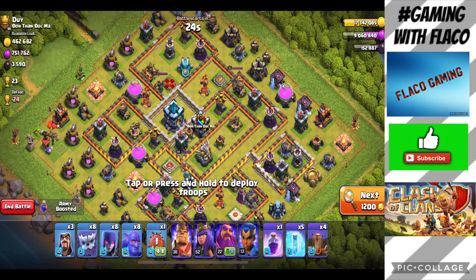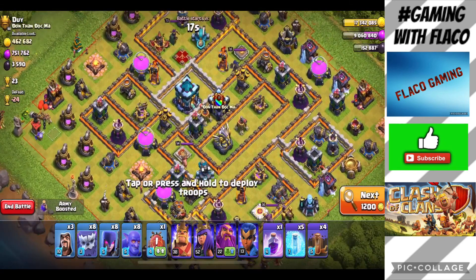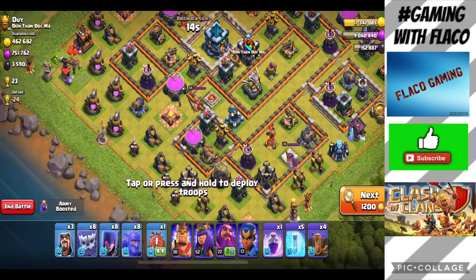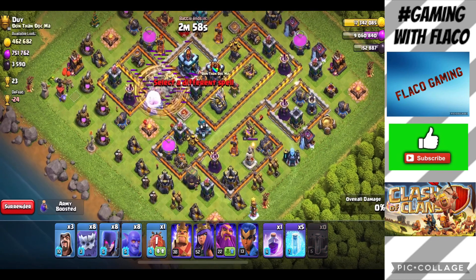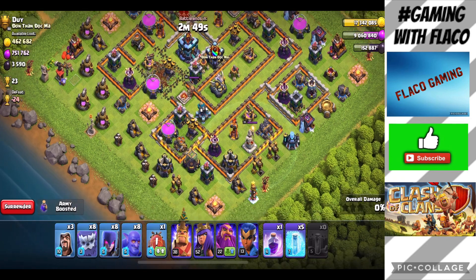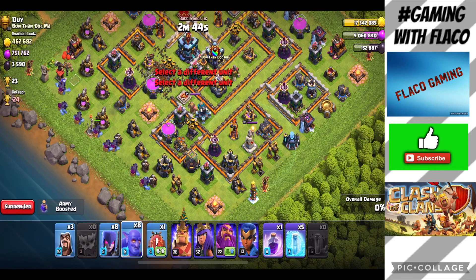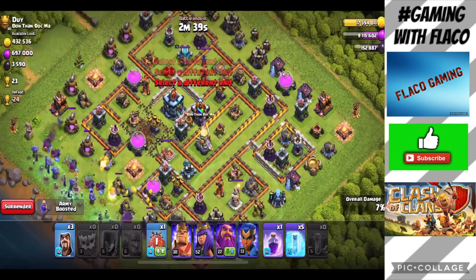We found a decent base with a lot of elixir — mostly elixir storage is outside, so we can probably manage to get a good amount. That's what we really need — a lot of elixir. Let me break through these walls with the earthquake spell, just in case, so my troops can work their way to the town hall. I don't think there are CC troops. Drop the yetis here, drop the bowlers behind them, drop the witches. We should manage to get three stars.